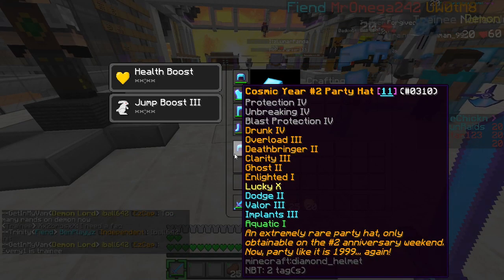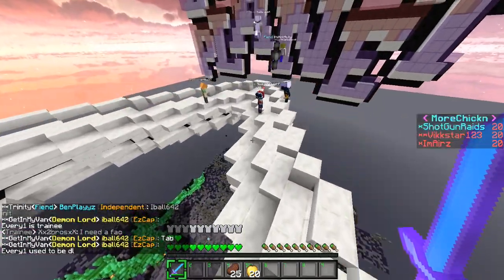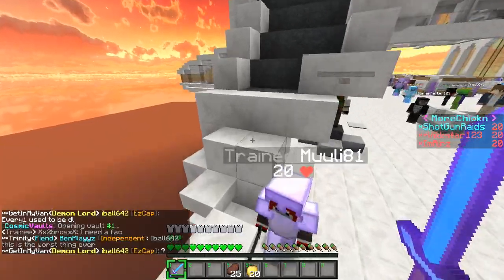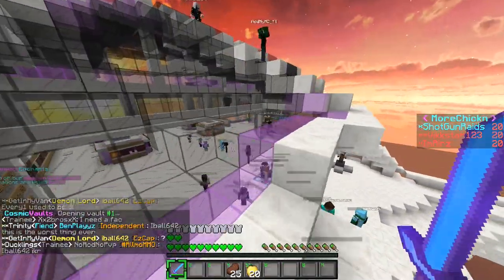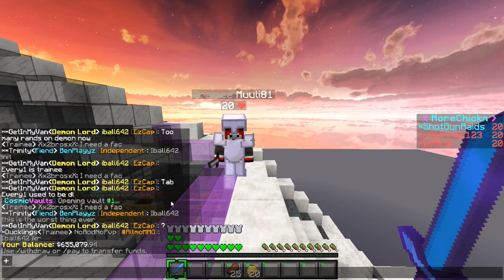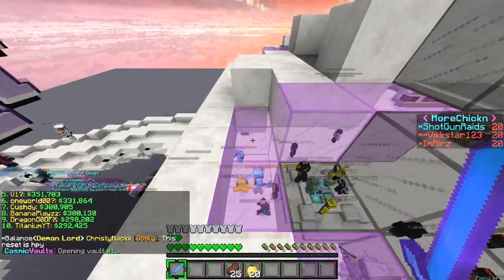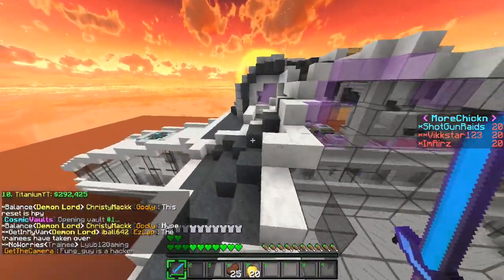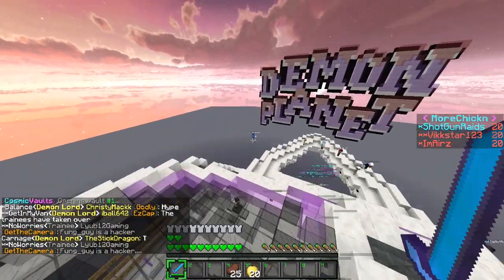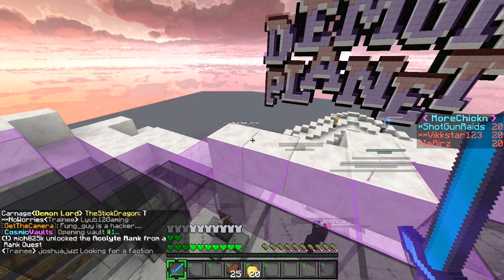We've also got Lucky 10 on this which is max, and Drunk 4 and Overload 3 are maxed as well. But not everything on there is max — it has 11 enchants and you can only get 9 per piece normally, so it's still worth holding on to. I think it's from a special GKit or something. I ended up buying it on the auction house. We currently have 655k and I'm actually the richest player on the server. I've got seven blazes in my PV, EZ has about eight, and Vick has about five. I also gave EZ all the cave spider spawners to mine up.